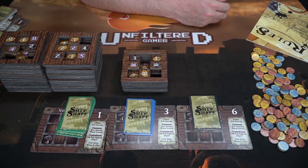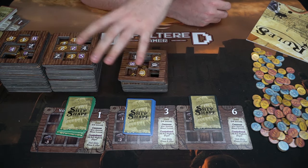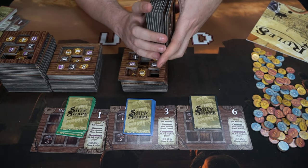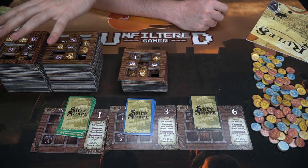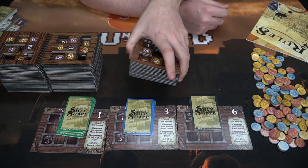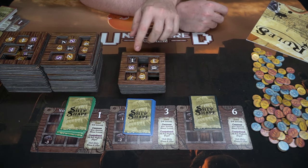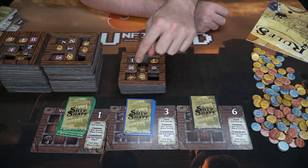Then you take all the ship piece tiles, shuffle them up in any order — they can be flipped forwards, backwards, and rotated — and place them in a big stack. For this game with three players, take nine tiles (three times the number of players) and place them in a stack so you can see the nine spaces on top but can't see exactly what's coming next.